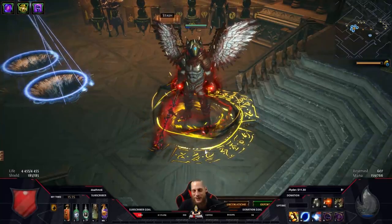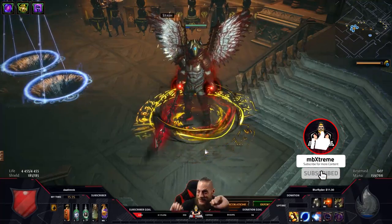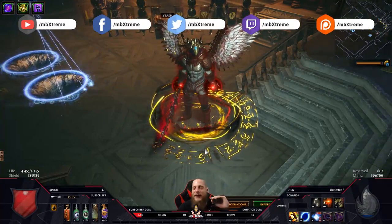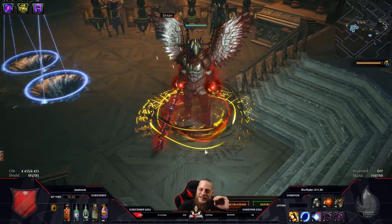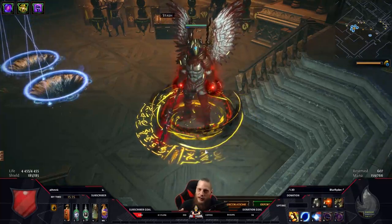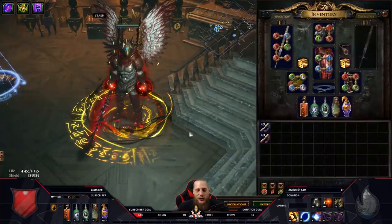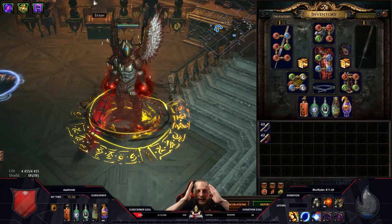Hey guys, welcome to a new video — Magic Finder number seven, and this is a glacier farmer. This is hands down one of the best builds I have ever played in my entire POE career. Actually no, this is probably the worst build I've ever played. I have no idea what madness drives you guys to go for this build — I'm talking about Flicker Strike. Flicker Strike is the most terrible skill ever in existence.